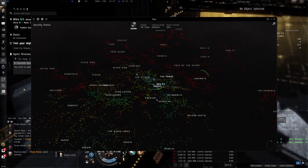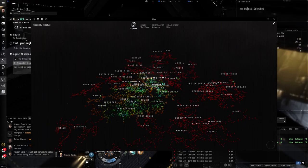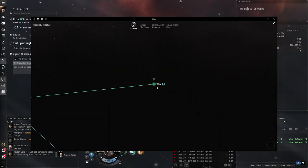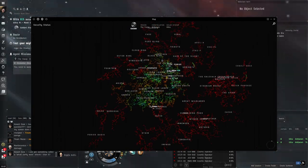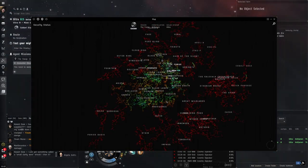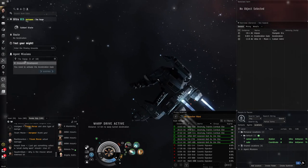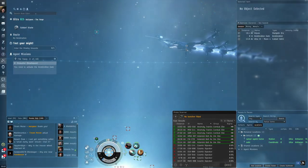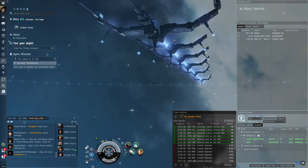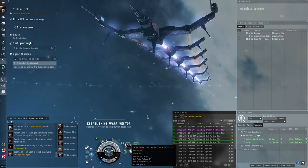If we go into the map of EVE Online, you can see each one of these dots represents a star system. Uitra, the system right here, is represented by this dot. All these systems that are yellow, blue, and green are considered to be high sec — security status 0.5 to 1.0. High sec is sometimes called 'carebear space'; I spend a lot of my time in there, so I'm one of those so-called carebears.